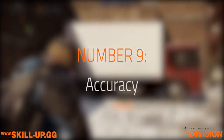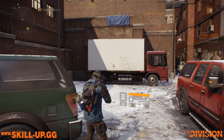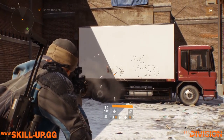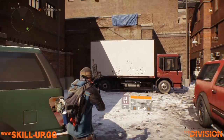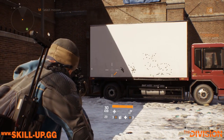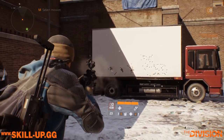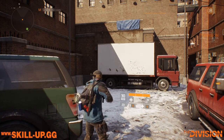At number nine we have accuracy. This is a confusing one — in my opinion this should not be featured in the DPS calculation but for some reason the developers chose to include it. All it relates to is the size and shape of your reticle as you are aiming down sights. It is a buff to your effective DPS because it means you're going to be hitting your target more regularly, but either way this one sits at number nine.